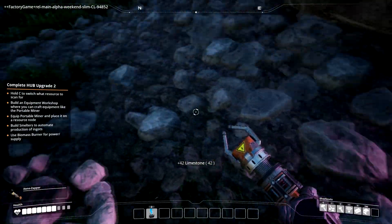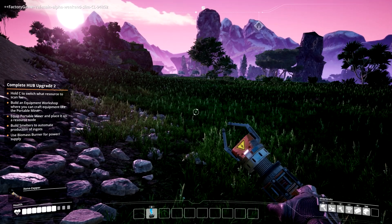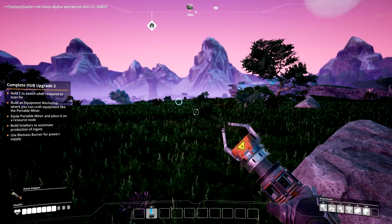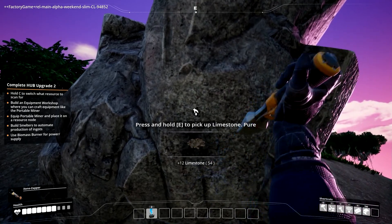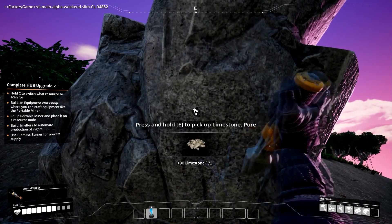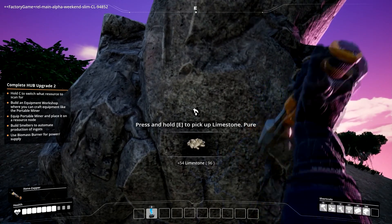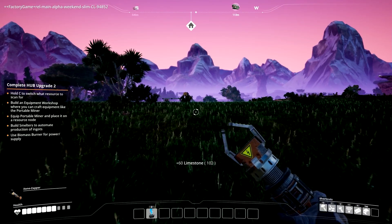I have no idea if I need limestone but I'm gonna grab it anyway — why not? Wait, is this a limestone deposit? Let me hit C again. Yeah, that does work. I'll grab it even though it doesn't say I need it yet. I'll do about 102 for now.